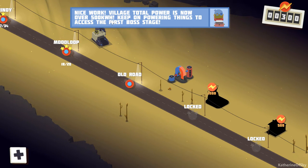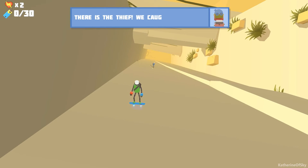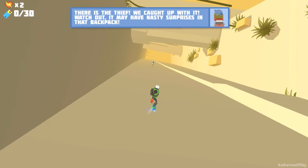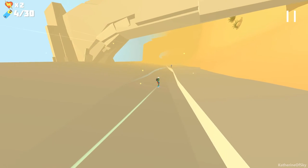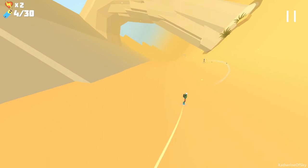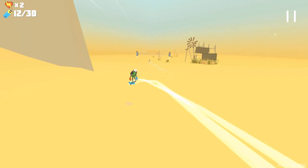Village total power is now over 500 kilowatt hours. Keep on powering things to access first stage boss. I can do that, that is not a problem. There's the thief - we caught up with it. Watch out, it may have nasty surprises in that backpack. There are some batteries. He's going this way. Looks like we're having a scenery change. I love this, this is so amazing. Look at the grass - it's already growing on this side of the world. Too cool for words.